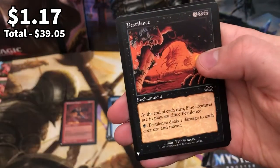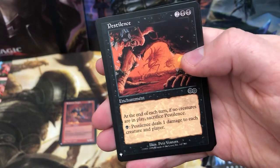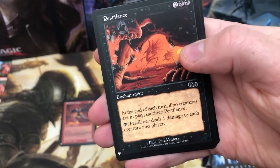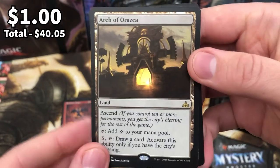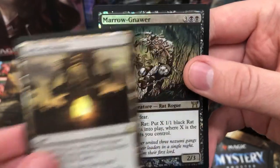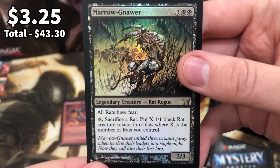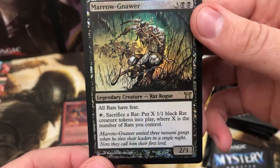Burnished Heart, and we've got Pestilence there - that is Urza's era card, very very nice. Arch of Oraska, again another rare that I seem to get in every one of these boxes. And Maronora - lovely little card for those rat tribals.